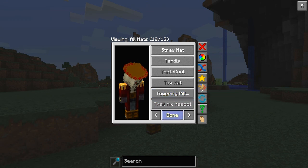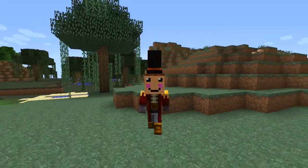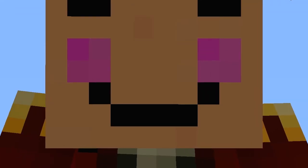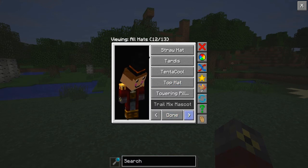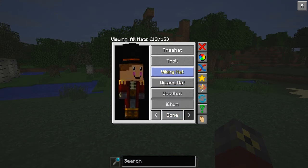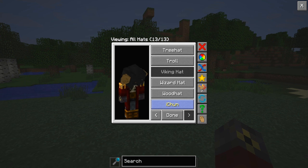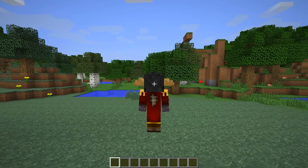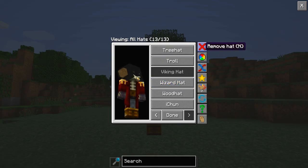You can add your own custom hats. On the website where you can download the mod, it does have a full tutorial for you guys. You can also get the Trail Mix mascot, which is a really popular mod — you know, flying pigs and stuff — it's kind of awesome, a little bit scary. I really couldn't imagine waking up seeing that in my face. You've actually got iChun himself — you can have his head on top of you. There's a wizard hat, a troll hat, and the Viking hat is probably one of my favourites — it's a bit like Dovahkiin from Skyrim.